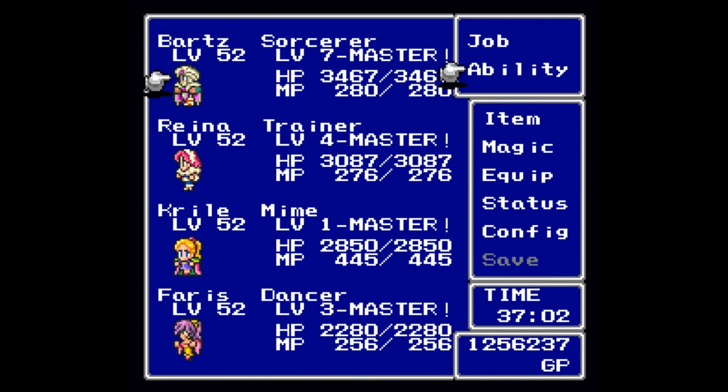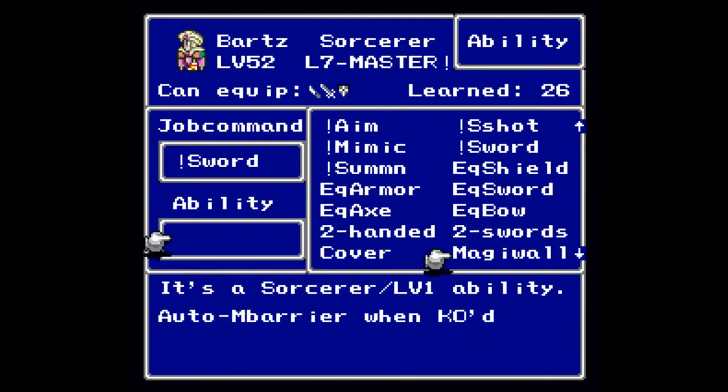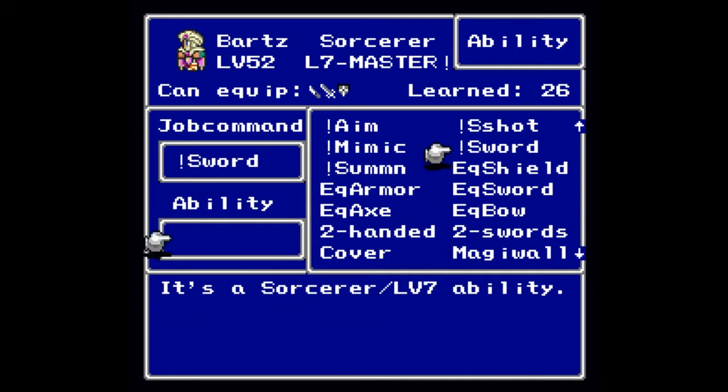Now it is time for the Sorcerer, or the Mystic Knight. As a Sorcerer you will get plus 14 Strength, plus 14 Agility, plus 14 Stamina, and plus one Magic. Should you master the job class, the base job class will get a bonus to all four statistics. As a Sorcerer there are seven levels, yet only two real abilities. At level one you will learn Magic Wall, which creates a magic barrier — you'll cast it whenever you are in critical condition, not when you are KO'd.